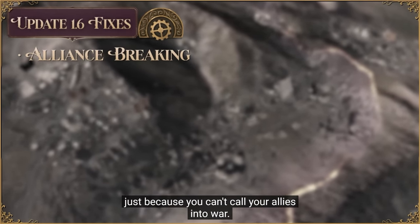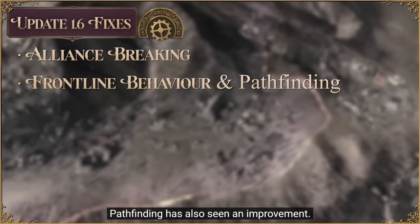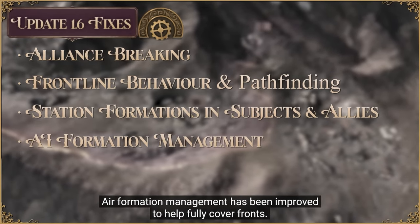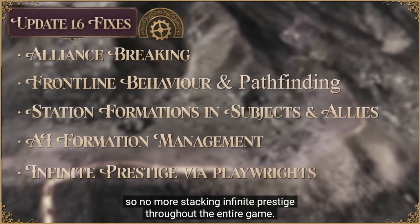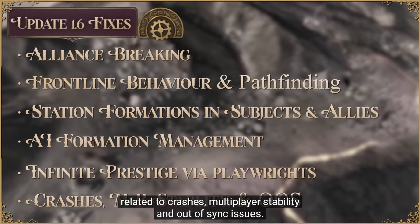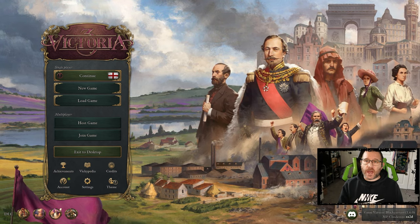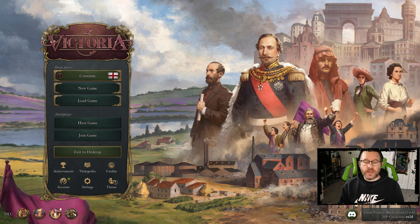A number of fixes have been implemented in 1.6. Alliances will no longer break just because you can't call your allies into war. Frontline behavior and formation pathfinding has also seen improvement. You can now station your formations in subject and allied HQs during wars. AI formation management has been improved to help fully cover fronts. The renowned playwright event now expires after five years, so no more stacking infinite prestige. There have also been fixes related to crashes, multiplayer stability, and out-of-sync issues. That's it for 1.6 — combined with 1.5's military changes, I'm pretty excited to play some more Vicky3. Let's play.